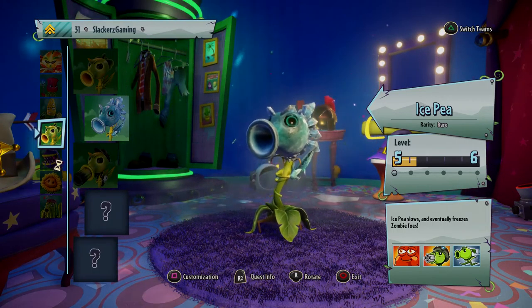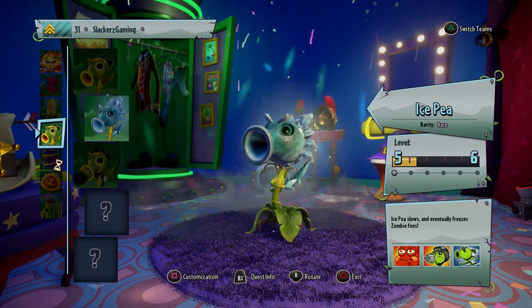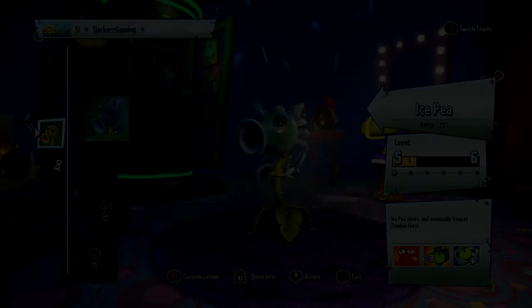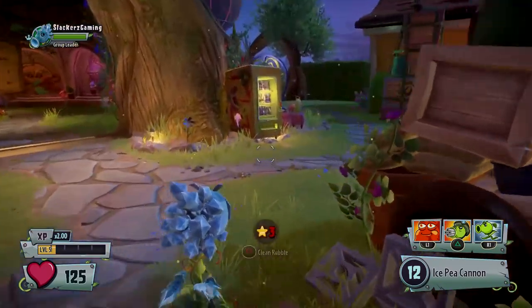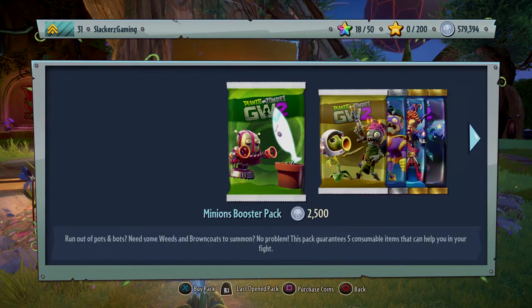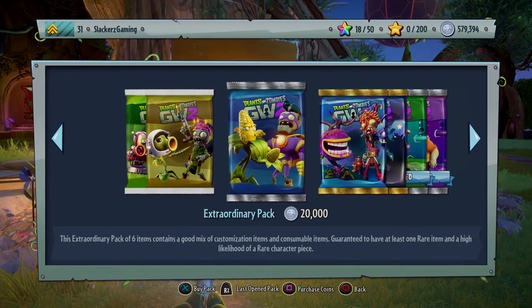What is going on, you slackers! I am your host Slackers Gaming, bringing you another Plants vs. Zombies Garden Warfare 2 video. Today it's probably gonna be a little bit shorter video. I've been grinding - let's get out of the customization booth. It's about time we add some brand new characters to the roster. As you can see in the upper right-hand part of the screen, I'm up to 579,000 coins.